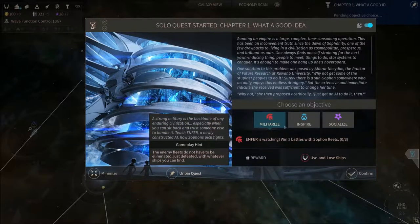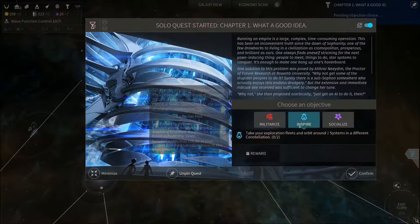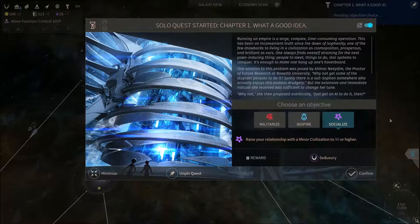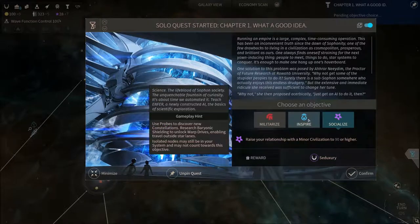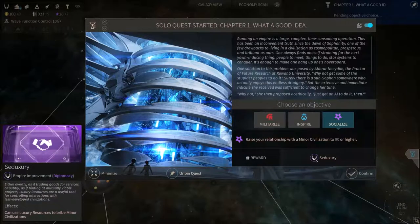So anyway, we can choose an objective here. We can either win three battles and get a policy, or we can take our exploration fleet and orbit around two systems in a different constellation — which is why we need the baryon shields so we can go into another constellation. Or we can socialize, which means we have to raise a relationship with a minor civilization to 90 or higher. To do that, you need to spend influence on a minor civilization and that takes turns to get to 90. We don't get that much influence unless we really try to focus on it, although this policy would be really nice.